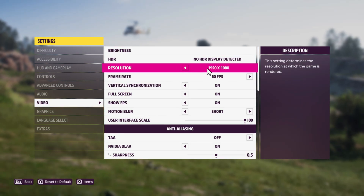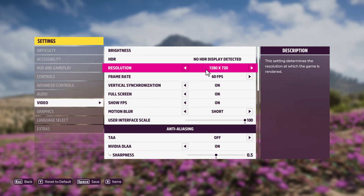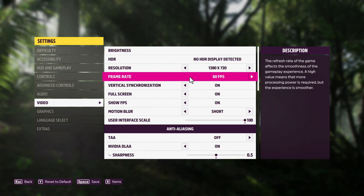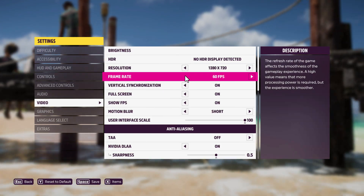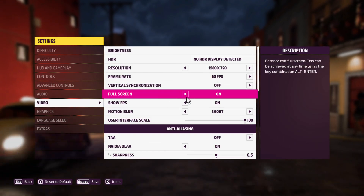Go to Resolution, click on it, and change it to 1080x720.